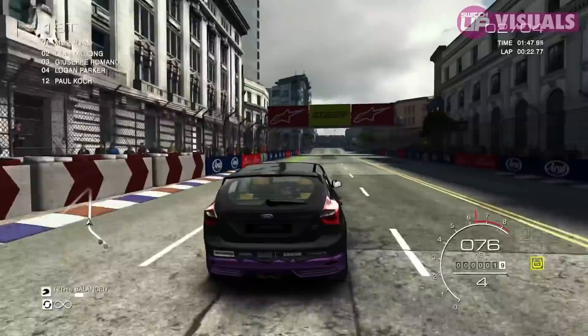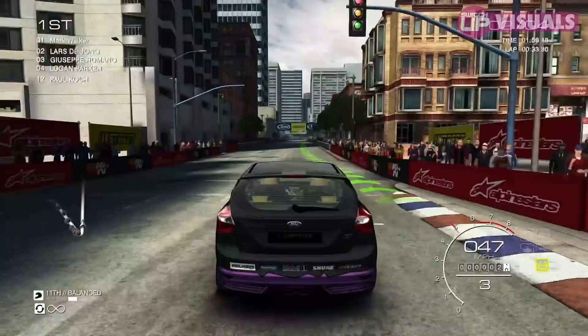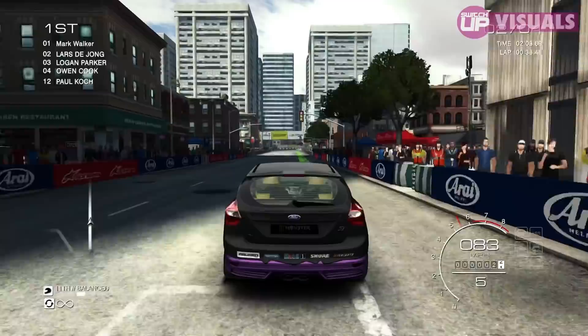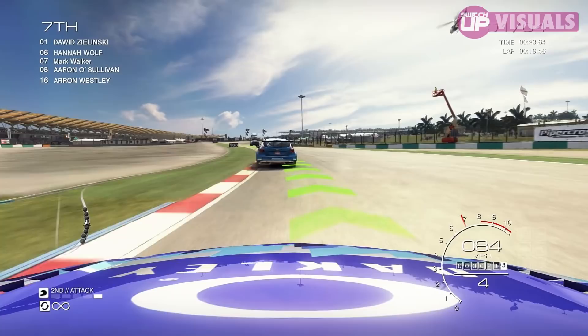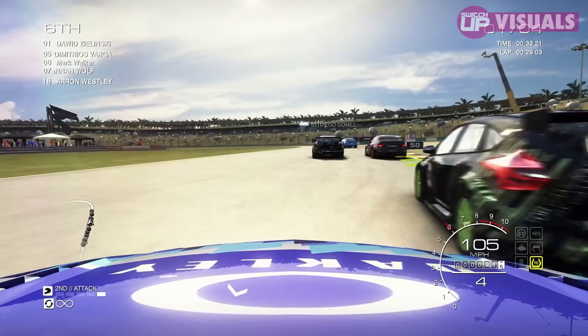Performance mode increases the frame rate right up to 60, but you'll notice quite the downgrade — it looks a bit more like a Sega Rally game. Some of the shallow depth of field effects from the interior and some moving components will no longer be available. If you're all about those high frame rates for tight corners, this might be the option for you. The final option is a battery life mode designed to extend your play time when undocked.